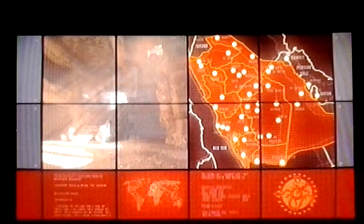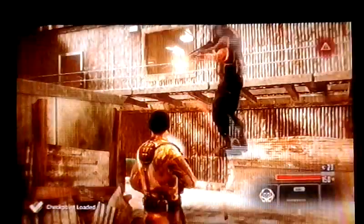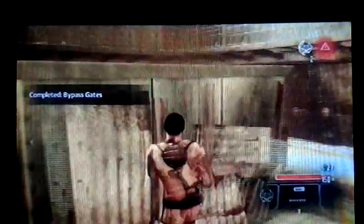On the way to the glitch — Alpha Protocol PS3. I'm dropping them. The shotgun is one of the best weapons to use in this game. Let me run to the glitch real quick — oh shoot, there's a lot of people, don't die.